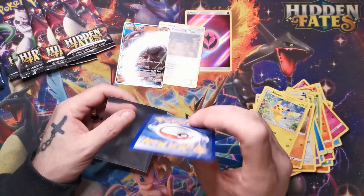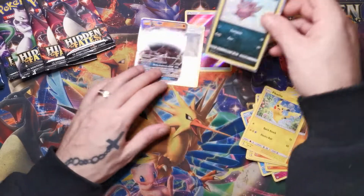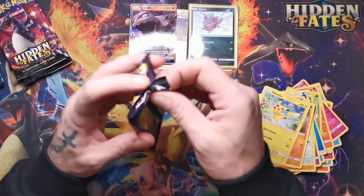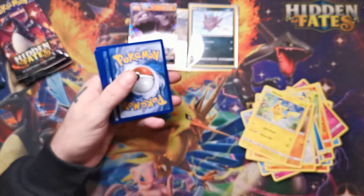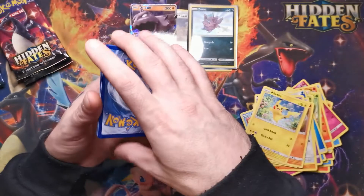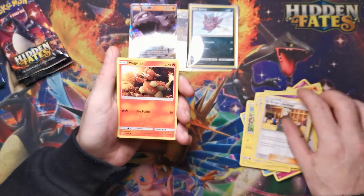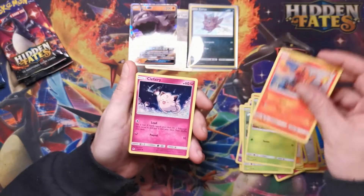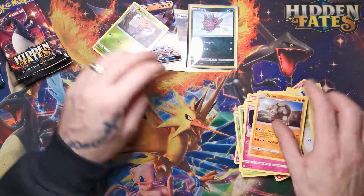That's awesome. All right, I'll do a Mew pack and then Sissy can open a few. Let's go: Koga's Trap, Lieutenant Surge's Strategy, Magmar, Atkins, Paris, Caterpie, Charmander, Clefairy, Butterfree, and Golem. All right.